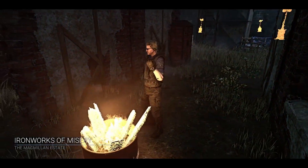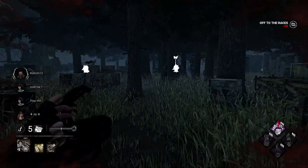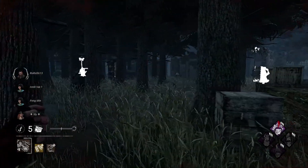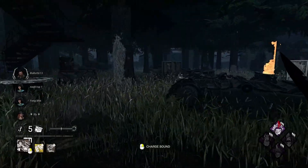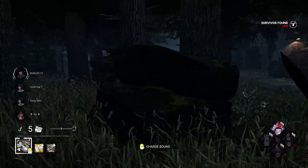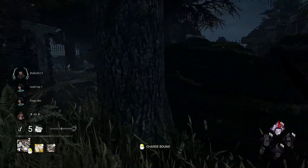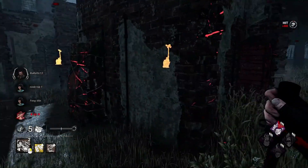The Macmillan Estate. Three gens blocked off over here. Straight into our first character — we see a survivor to our right there as well, and two people to our left. We're going to go for you, Michele. You're a little bit out in the open right now. I don't think you have a pallet here either. No, you don't.